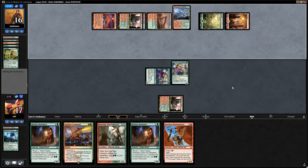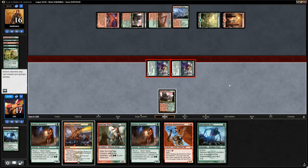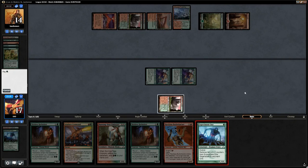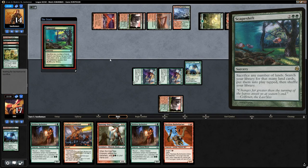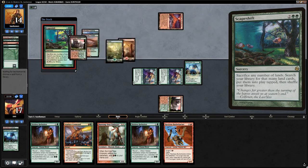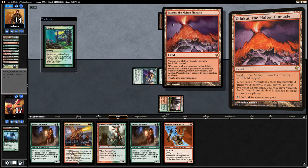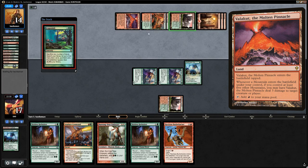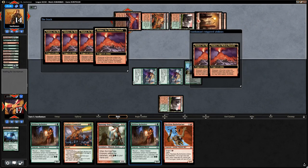Still no Fetch Land found. We could just be dead to a Scapeshift next turn since we're at 17 life having dealt damage to ourselves with the Fetch and Shock. We attack for two and play another Experiment One. The opponent casts Scapeshift — sacrificing a bunch of lands to find extra Valakuts and Mountains. With six Mountains and a Valakut in play, that's six times three damage since they all see each other entering the battlefield. Six Valakut triggers all pointed at our face — we were one Fetch Land away from a great turn.